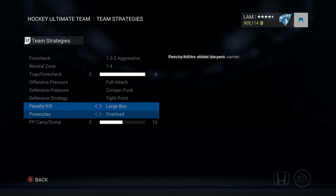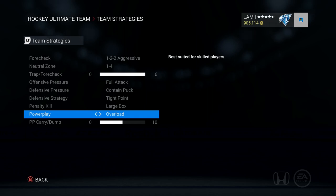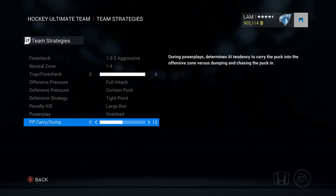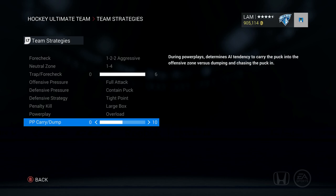For power play, I've had it on overload since NHL 13 all the way until now, and I've always been in division one, so I definitely recommend sticking with overload. For power play carry and dump, I think it's situational — just put it down the middle and your players will get into position most of the time depending on what you're doing with the puck.